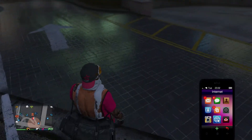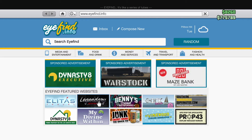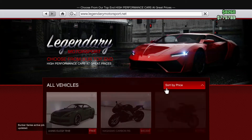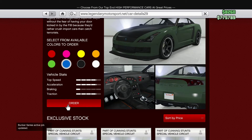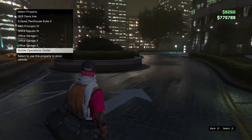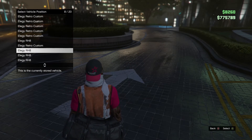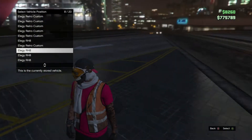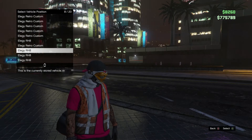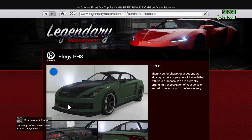Open up your phone and go to Benny's or Legendary Motorsport — whichever one — and order a free Elegy off one of the two sites. While you are ordering, make sure that your friend stays in your office garage the whole entire time, or you will screw up the glitch. You're going to order the Elegy and put it in slot eight. You need to have a full garage. Slot eight should say LG RH8 — that is correct — and you're going to replace that LG RH8 with the new one from Legendary Motorsport or Benny's. Once you replace it, have your friend waiting in your garage and you wait outside for it to deliver and get the notification on your phone.